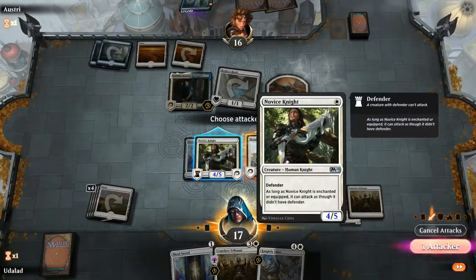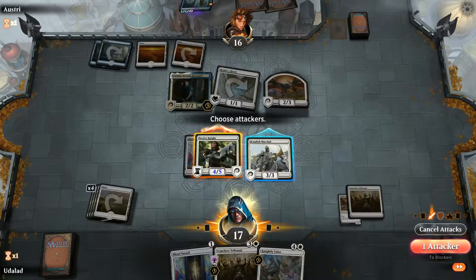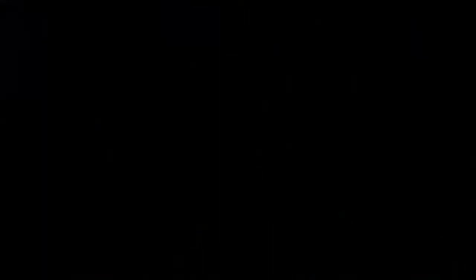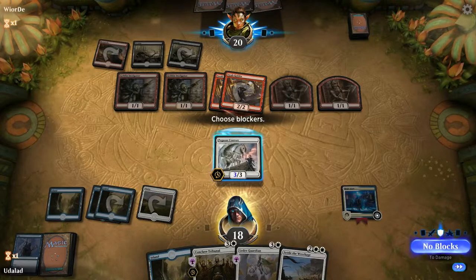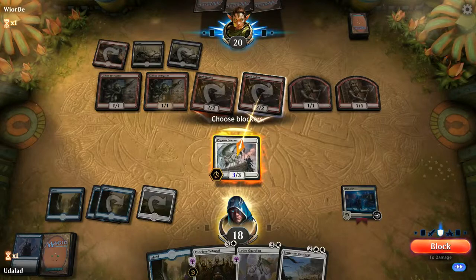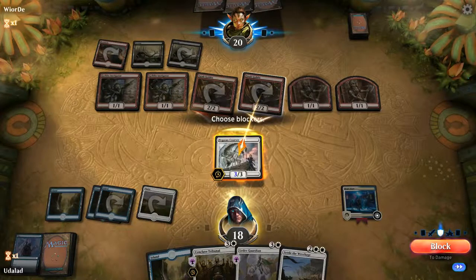With that done, the declaring of attackers step begins. This is the step where the attacking player declares what creatures to attack the opponent with. When attackers have been declared we enter the declare blockers step. Here the defending player gets to choose what attackers he wishes to block using his own creatures. Note that several creatures can block a single attacker, and this is sometimes a requirement depending on the creature.